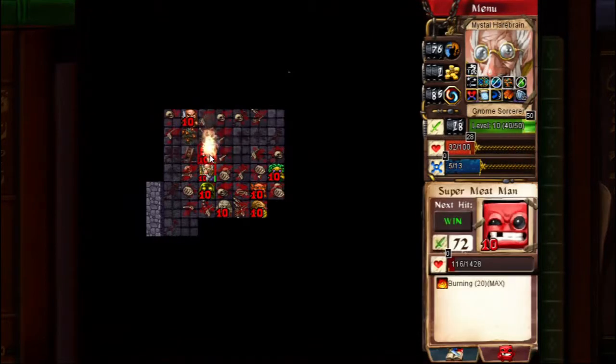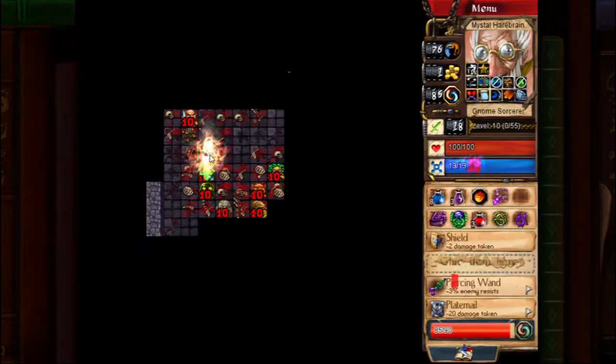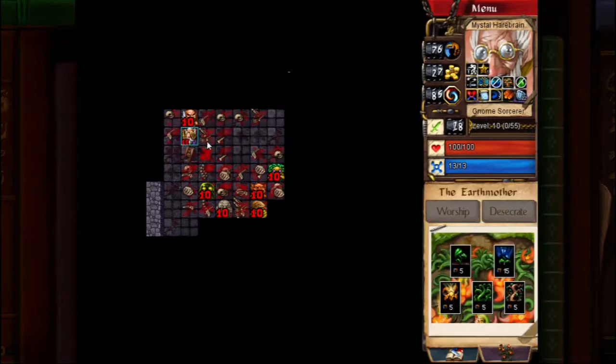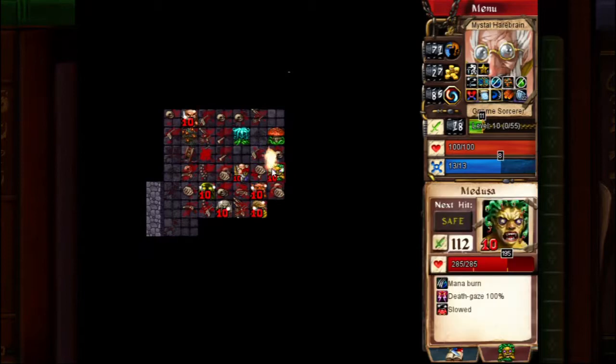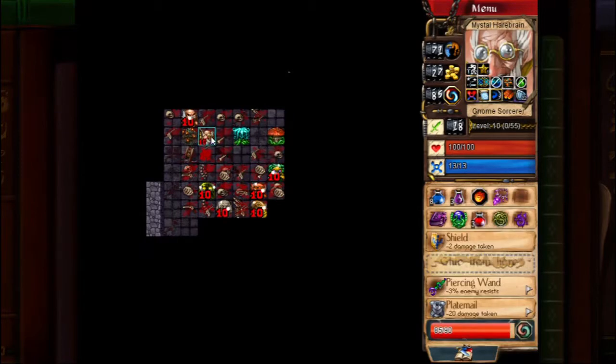Dragon Soul coming in clutch for the kill. I'm going to buy an Entanglement now — it means the first attack from each enemy will just not happen, and then the second attack will do a lot less because I'll have built up an extra stack of Witchlock Pendant in the process, at least for most enemies. Some don't use physical attacks, but still.